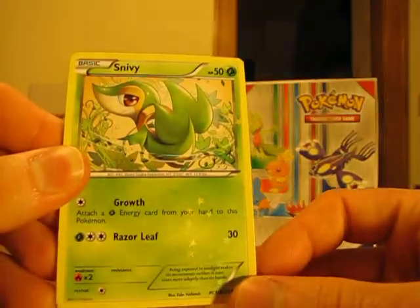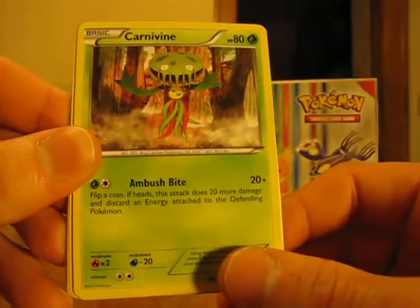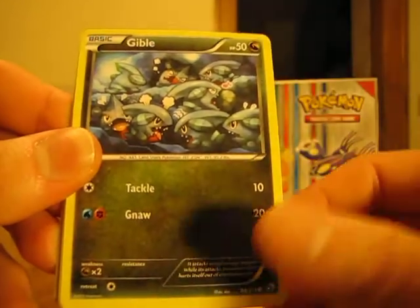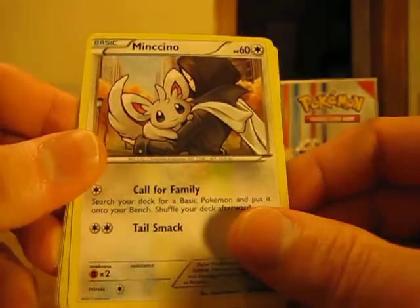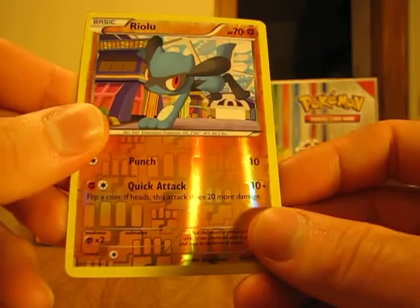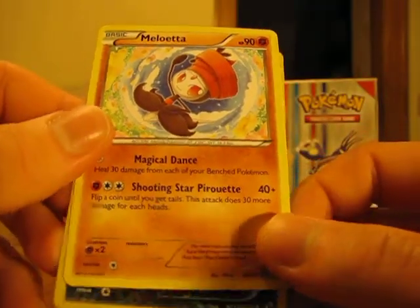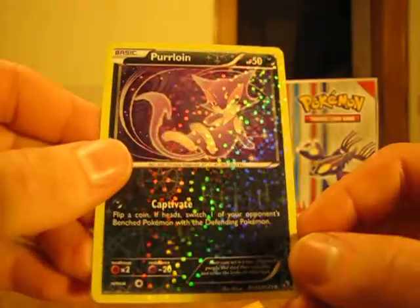We start off with a Snivy Radiant Collection card, Trainer Cedric Juniper, Carnivine, Solosis, Gible, Gabite, Minccino. The Reverse Holo is an Uncommon card, and the Rare in this pack is a Meloetta Non-Holo. We also have a Radiant Collection Purrloin card, which is very nice.